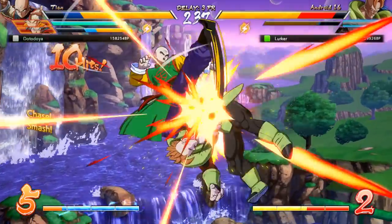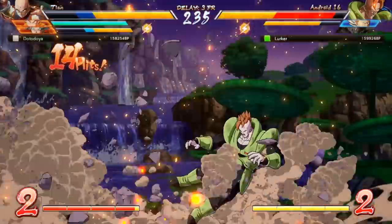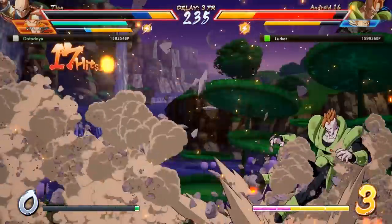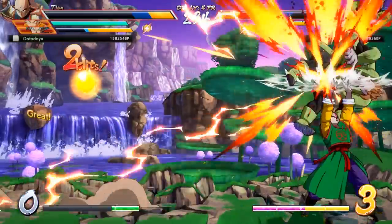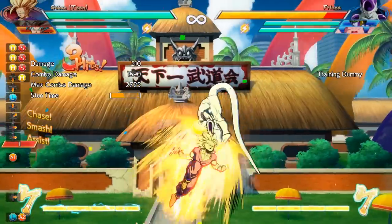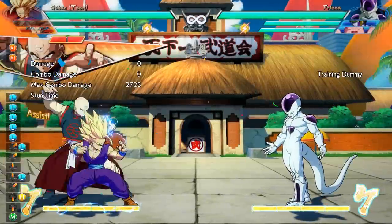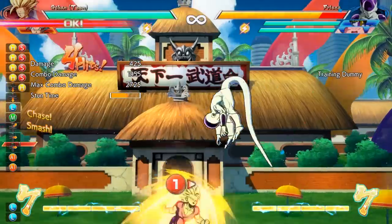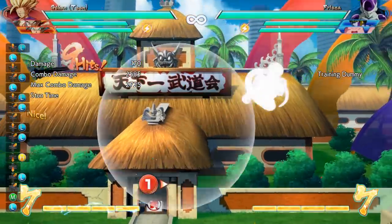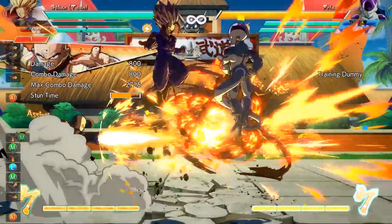Now that we know the pieces of button mashing and why people do it, it's actually pretty easy to stop the bad habit. All we have to do is attack the points of not knowing what to do, and being too stressed out to perform in a real match. The first thing you need to do is hop into training mode and learn your character's ins and outs. It doesn't have to be too thorough, but you should definitely take a look at their normals, special moves, and supers. This will give you a good idea of what's possible in a match and allow you to come up with a plan of action.